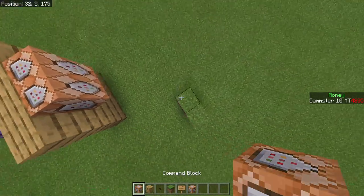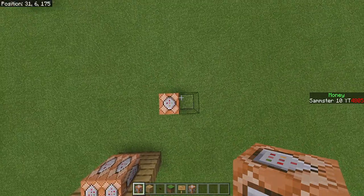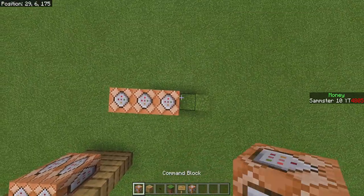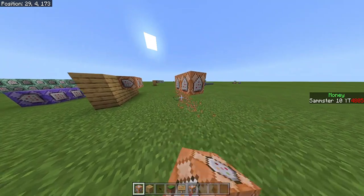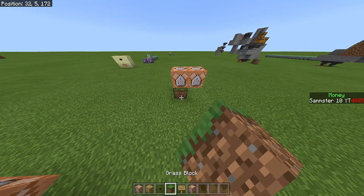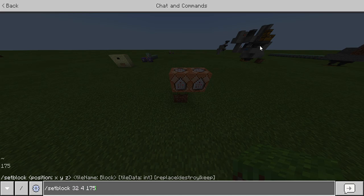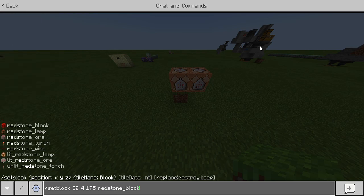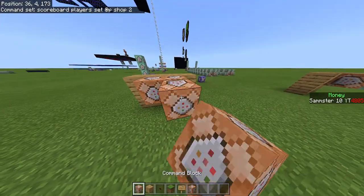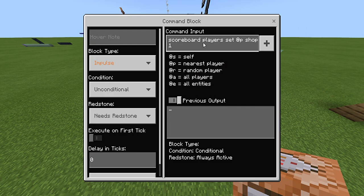Everything else will be done elsewhere — I'm going to do mine close to the shop but disconnected. Place as many blocks as you have shops; if you had five shops you'd set up five. Once your location is figured out, get the coordinates under your first shop. We're going to be setting a redstone block there, so type out the setblock command with those coordinates and put it in your command block.